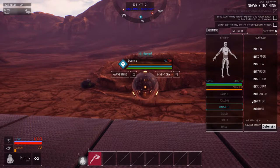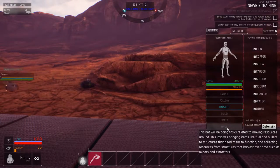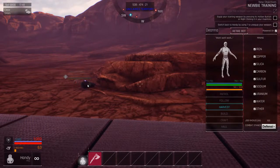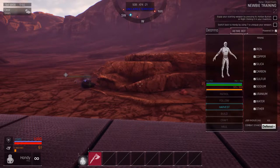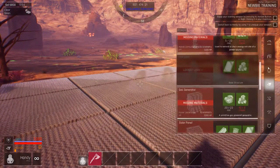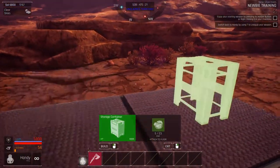This is the menu for the little bots — all the options here: patrol, follow, harvest, build, craft and haul. So she's already harvesting and she's off on her way. She started mining already and she'll just keep coming back when her inventory is full. I'll put a storage box down for her so she can fill that up.